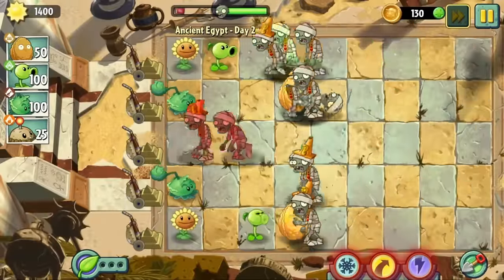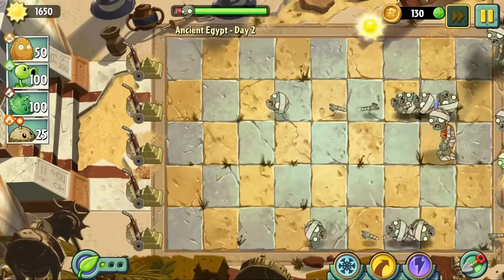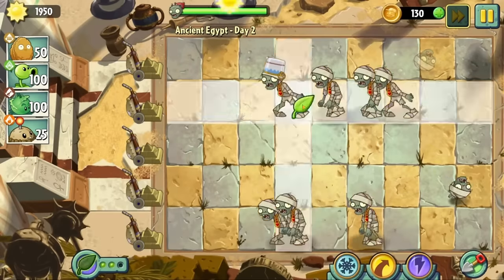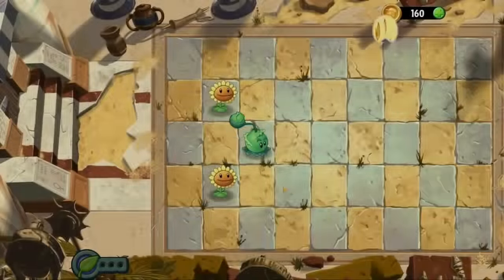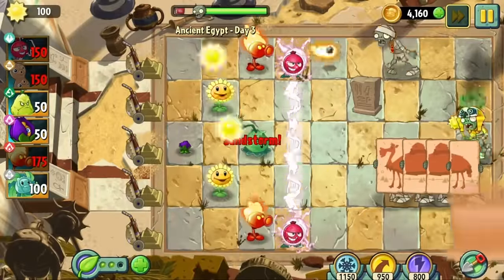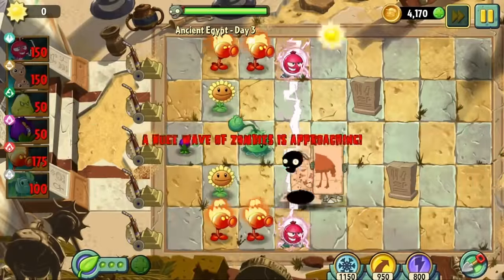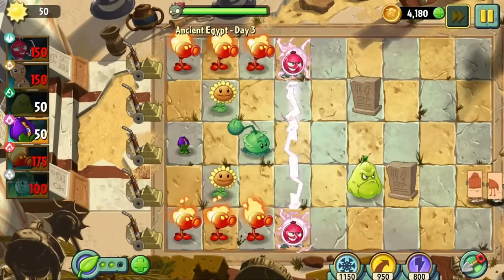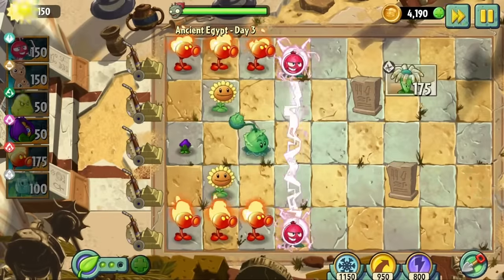Day two pre-picks all of my plants, but that's not an issue because we have respawning lawnmowers, so I'm able to just wait the level out and let lawnmowers kill all the zombies. Day three lets me pick all of my own plants. Although it's not very difficult, this is where I learn what strategy I like to use. I really like using electric current — it's very efficient because I only have to spend 300 sun to take care of all five lanes at once.